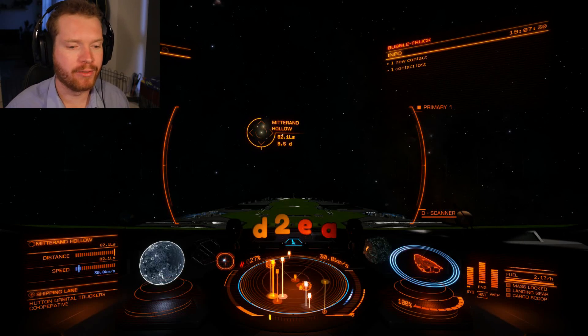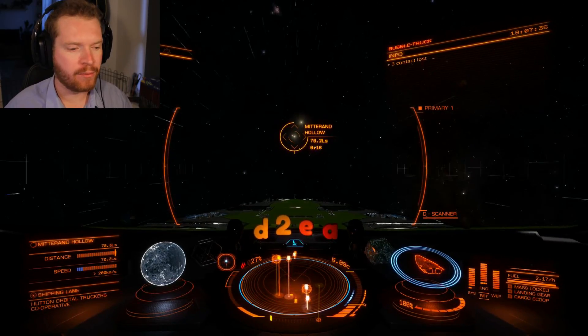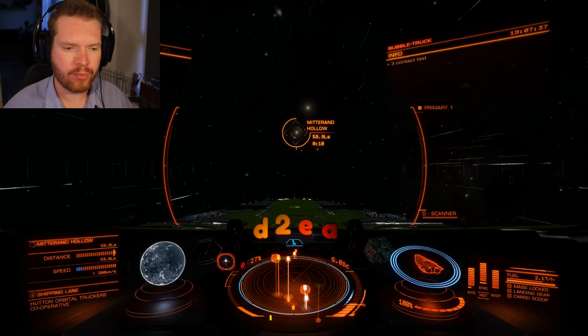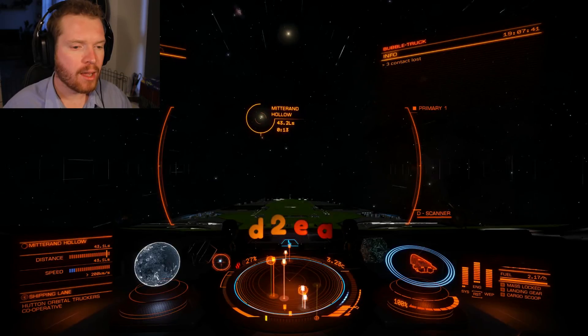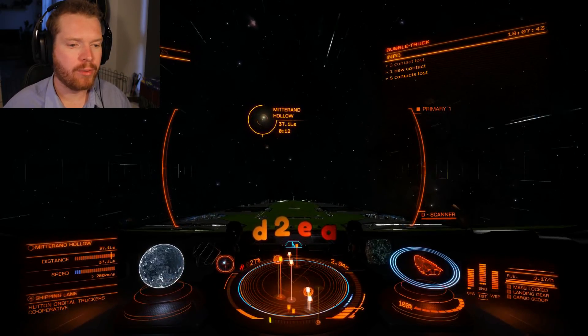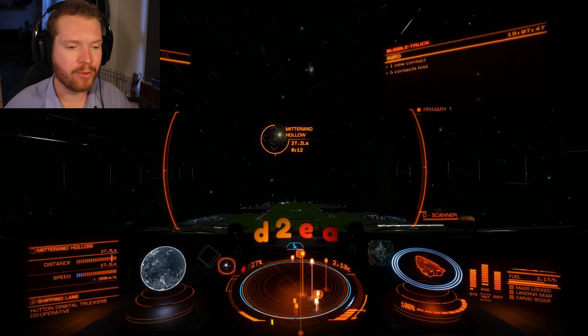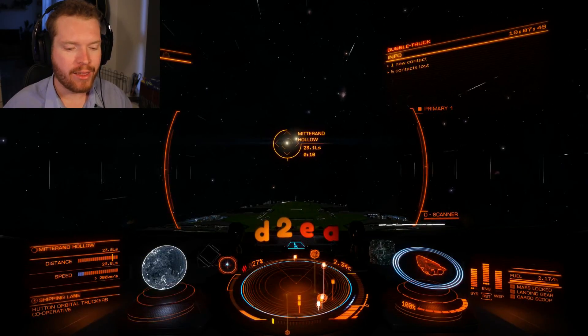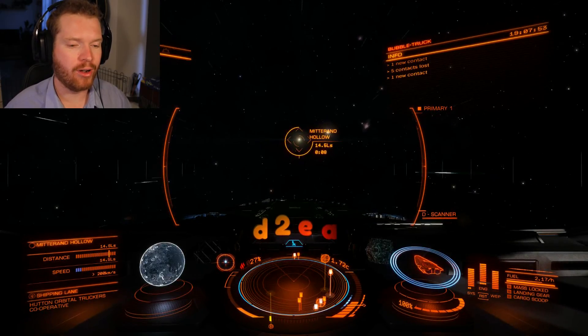Now, this first place we're going to visit is just a small moon in the system Epsilon Indi. It's right next to Sol — pretty close to right in the middle of the bubble. In this system there's a small moon called Minrad Hollow. Many of you will probably already know what this moon is, but for those who don't, this is by far one of my favorite moons to land on.